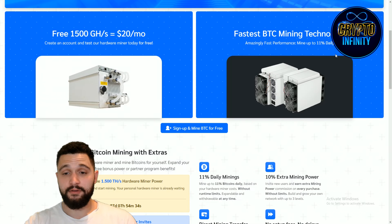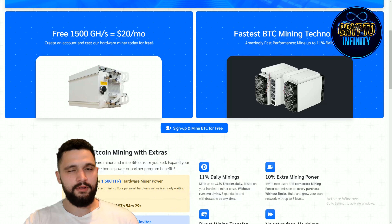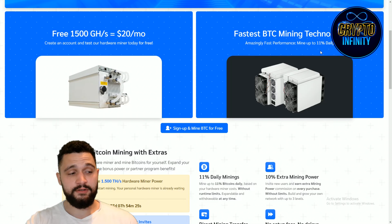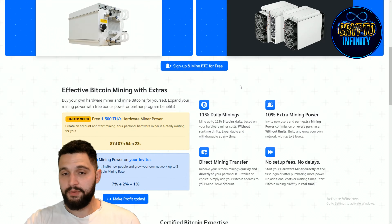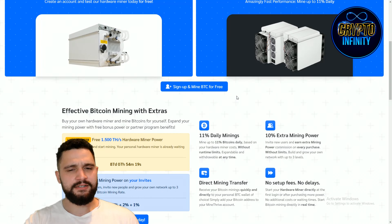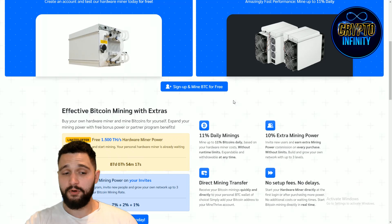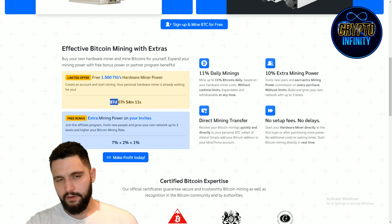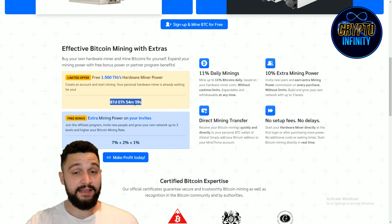Fastest BTC mining technology, amazing fast performance, and mine up to 11% daily. When you calculate and think about it — 11% daily — in 10 days it would be normal to get 100% of your investment back. Imagine what is happening in 20 days. This bonus that you're getting just for creating the account is lasting for close to 3 more months — 87 days.